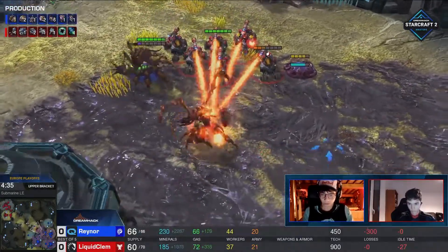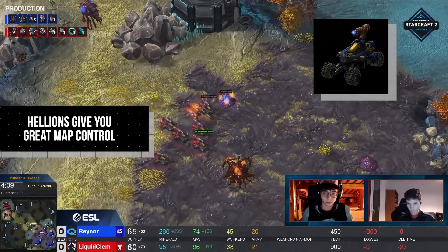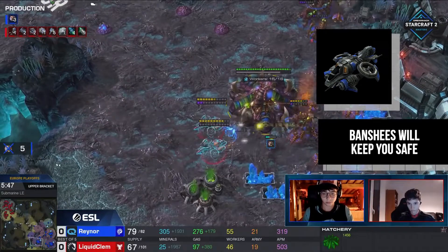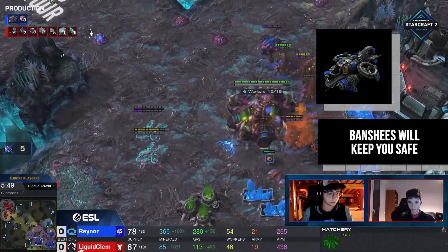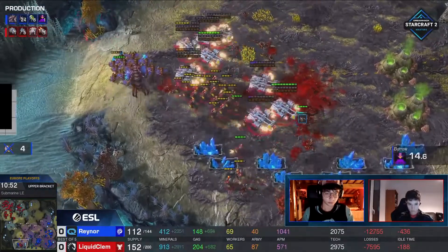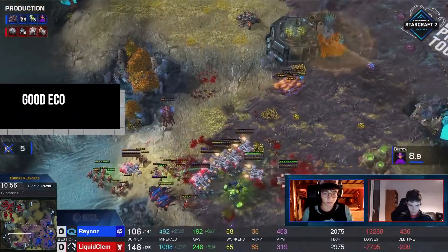Why is it so good? Well, the Hellions give you map control, so you can deny creep and force Zerglings to make the Zerg defend. The Banshees keep you safe, and especially nowadays Roaches are quite popular — be it Roach Ravager or the earlier ones — the Banshees really help you out. This build gives you good economy, good safety with the Banshees, and good map control with the Hellions and the Banshees.